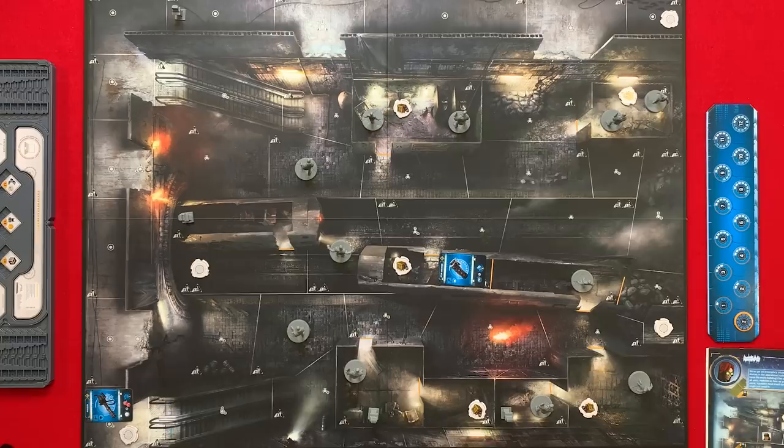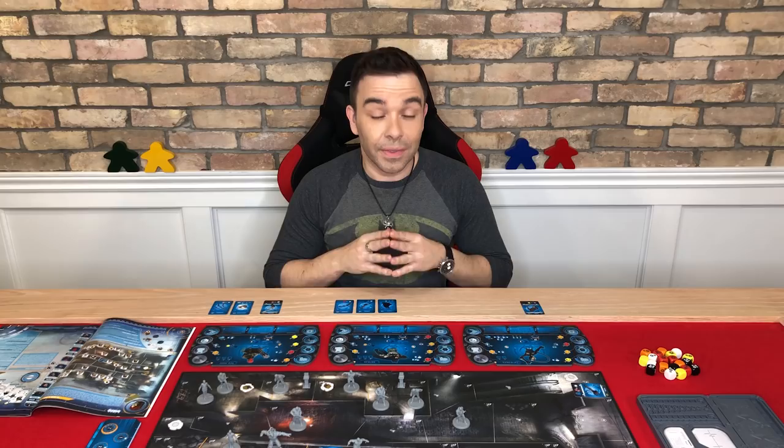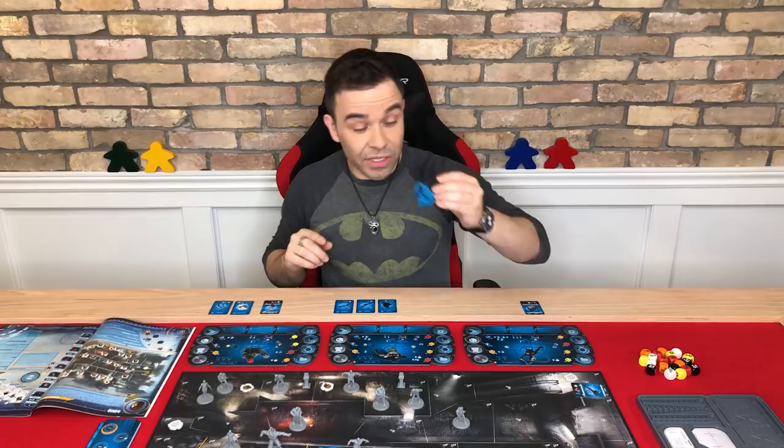Now that that's done, you've probably noticed these numbered areas here, here, and here. These are locations where your heroes are placed when you start a mission. So in this case, if I selected Batman as my first hero, he would start in this area marked first. The same goes for your second and third heroes.